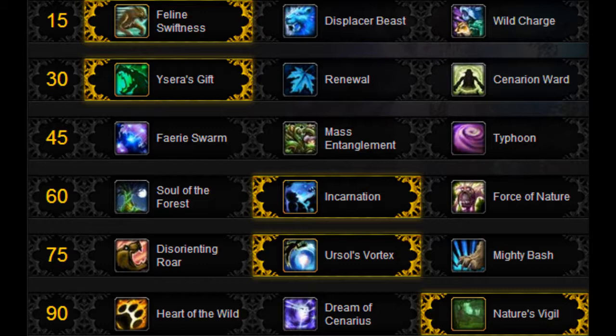At level 60, Incarnation - yes. This is an AOE fight and Force of Nature is not very strong on AOE fights; Incarnation wins. Force of Nature on single target can be better if used properly, but Incarnation for AOE fights. At level 75, Disorienting Roar is not very good because it only has a 10-yard range and Mighty Bash is a melee attack. Ursol's Vortex will help your tanks keep the death ball in one spot.